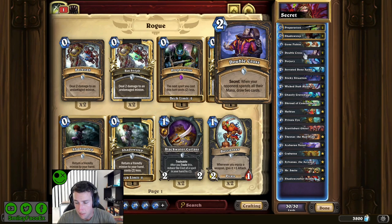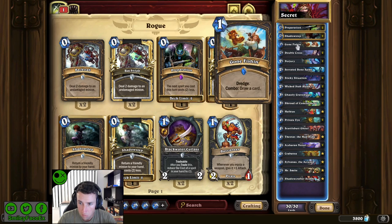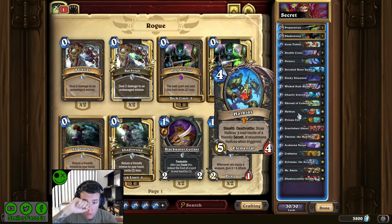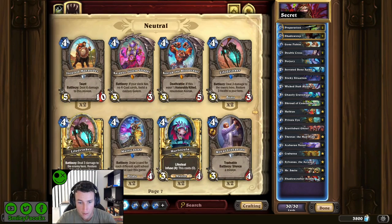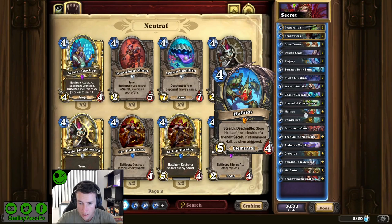Looking at the secret list, we don't run kidnap because it's just terrible — if it stopped battle cries going off it would definitely have a spot, but in its current state it's awful. We also have Halkius, a super good card with a lot of chaining combos. Since the three mana AOE silence got nerfed to four mana, you don't see as many silences anymore, so Halkius ends up getting his death rattle off pretty often, and the stealth especially helps.